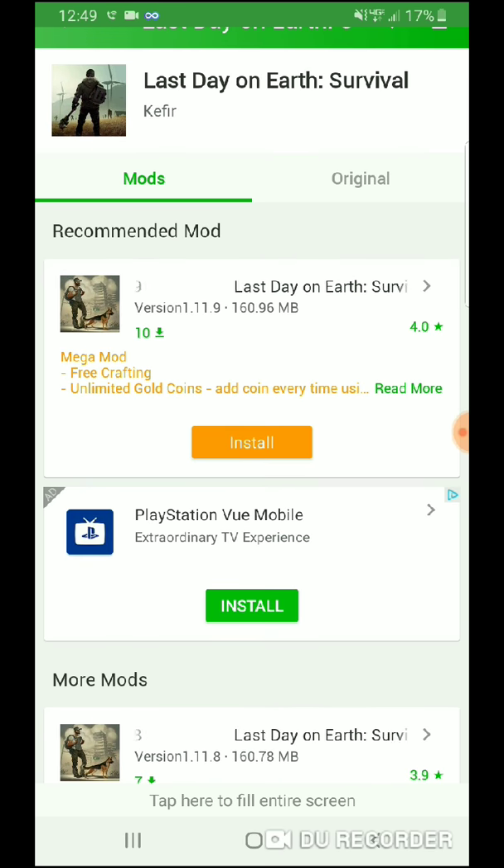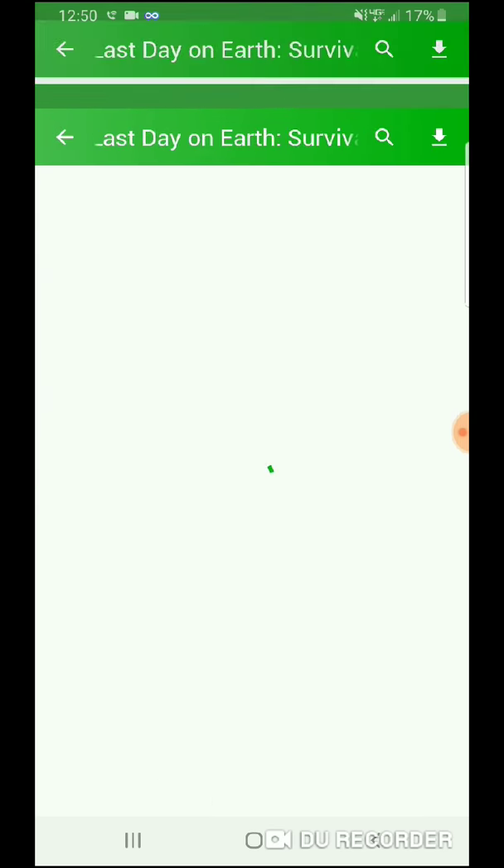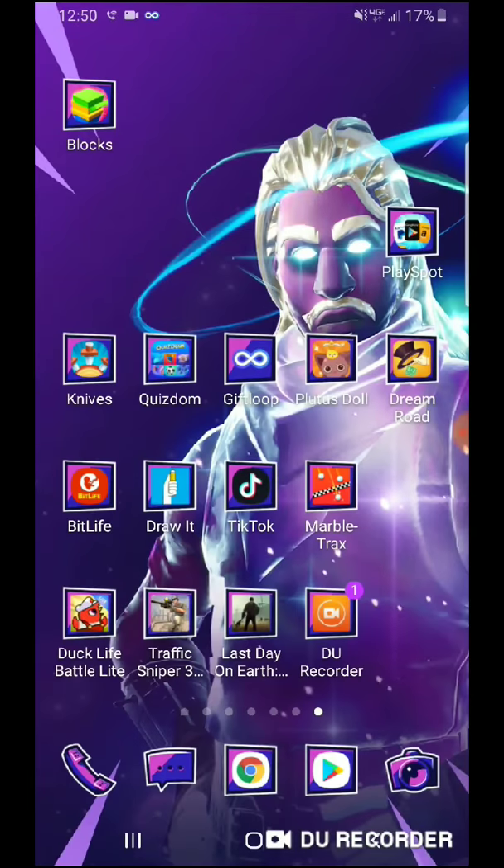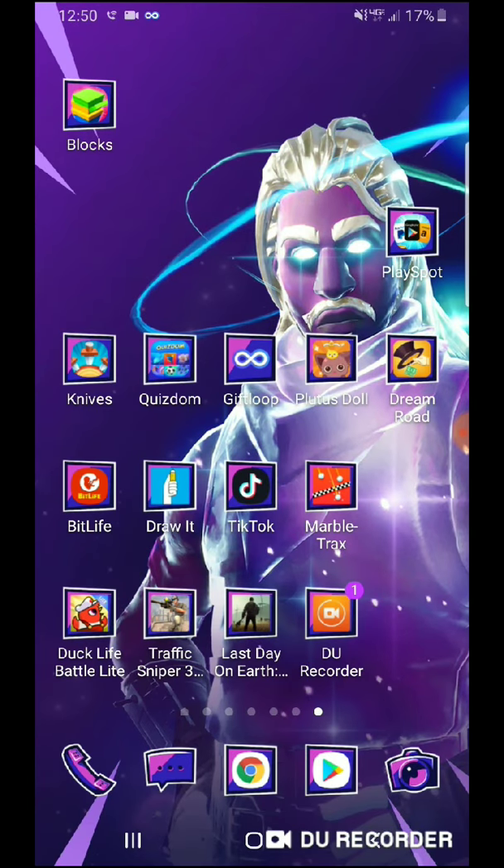When you install it, you'll have to give this app permission to download apps — just go through all that, click allow. Then you want to start the download for Last Day on Earth Survival mod. This app does give descriptions of all your mods. Once you have that done and press install, if it doesn't already bring up a screen, it'll come up with a white screen with an install button at the bottom right — click on that. Since I already have it installed, I can just launch it.